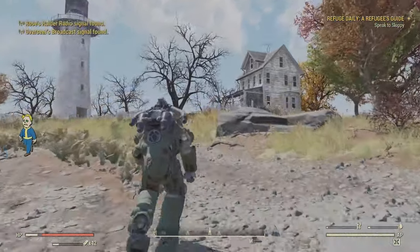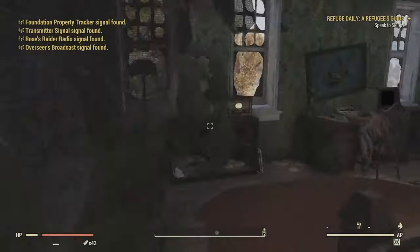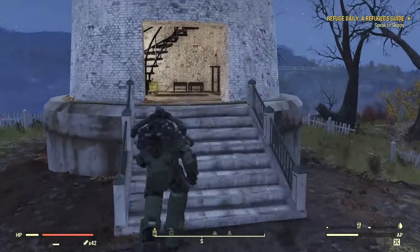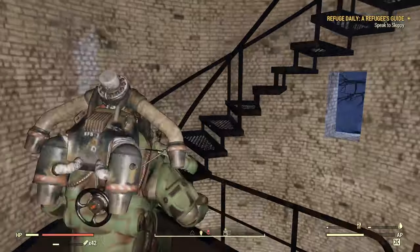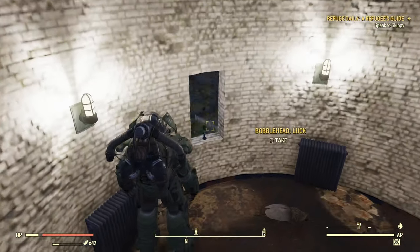Next we got two of them at the Lighthouse. We got one upstairs by the computer — boom. And one you can kind of see when you load in here; it's going to be in the little hole in the wall, little window outlook thing. Right there.